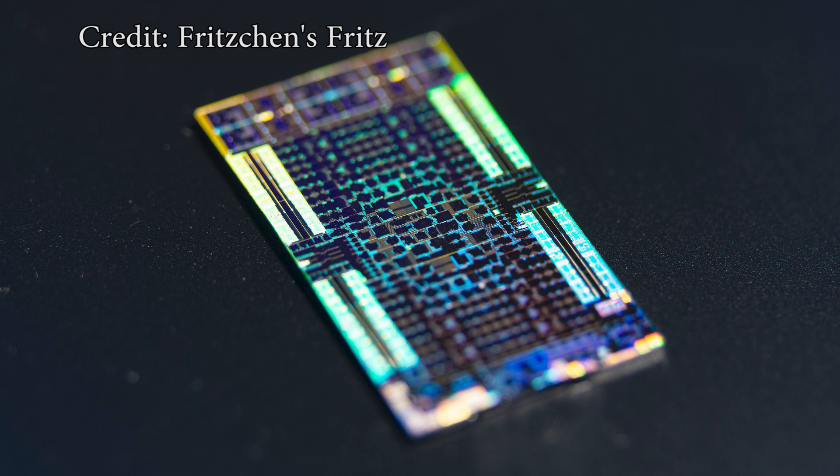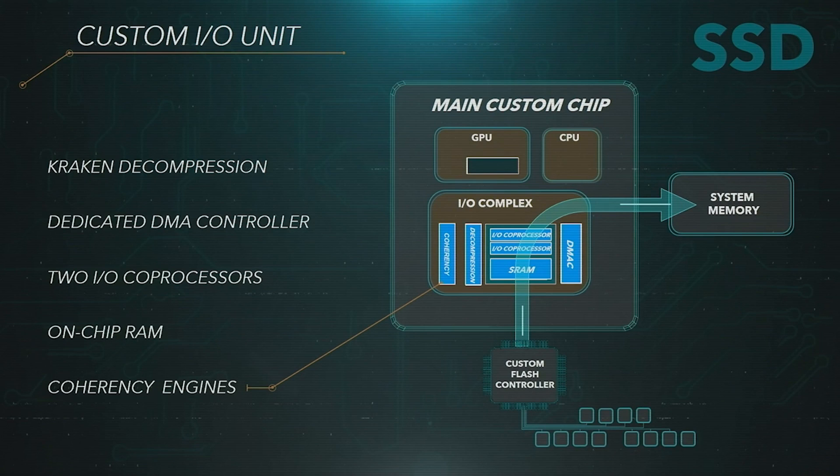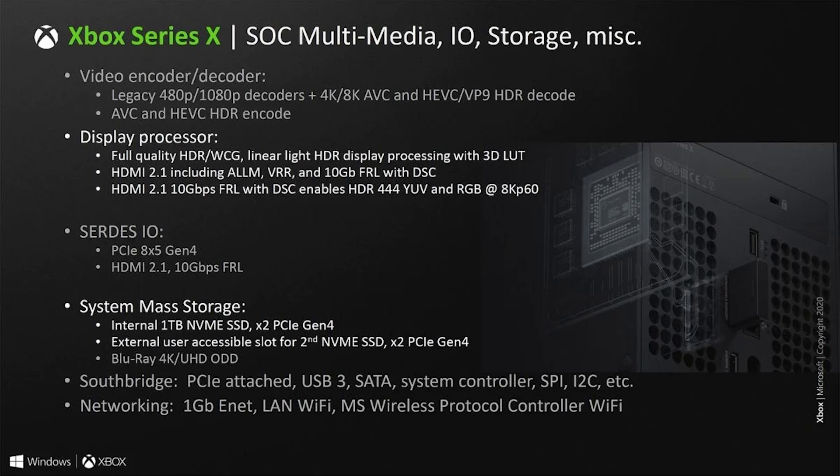Sony has been very cagey about exactly what is inside the PlayStation 5 and what its features are. Mark Cerny pushed certain functionality of the console in the Road to PS5 presentation. He briefly mentioned the geometry engine and 3D audio, but the bulk of the conversation came down to the Zen 2-based processor and the SSD. The SSD in both the Series X and the PlayStation 5 are probably two of the most critical components, along with the CPU. A lot of the GPU's actual functionality wasn't really revealed, so unfortunately we're left with a lot of guesses.